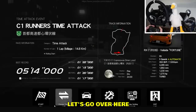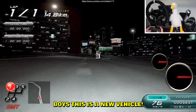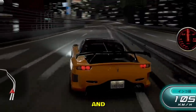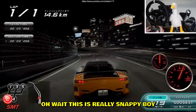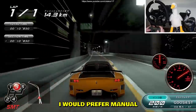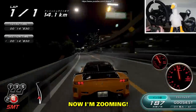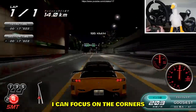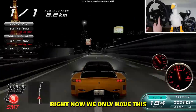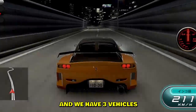This is a Buildside RX7 — whoa, this is really snappy! Automatic is way better for me. If I had a wheel I'd prefer manual, but on controller automatic is better. Now I'm actually zooming, I can focus on the corners and look at the mini map. Right now we only have this one loop — you can go one way or the other — and we have three vehicles.